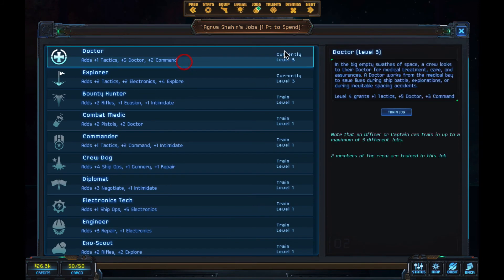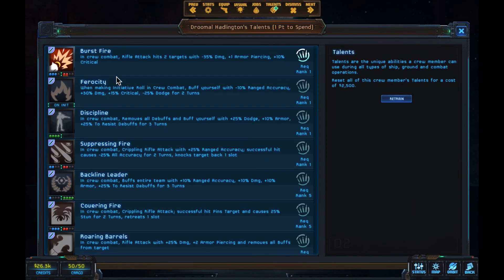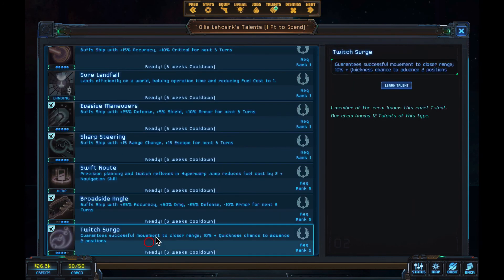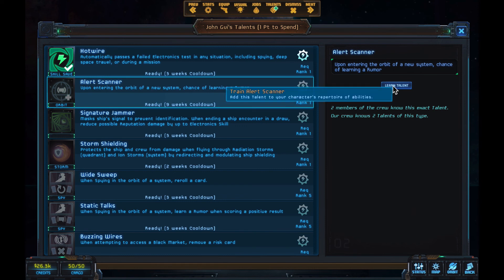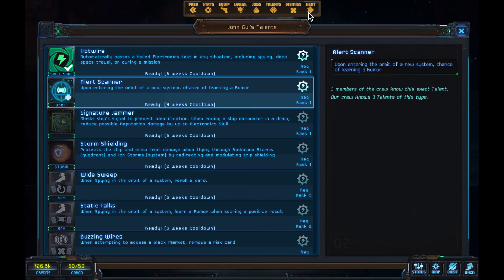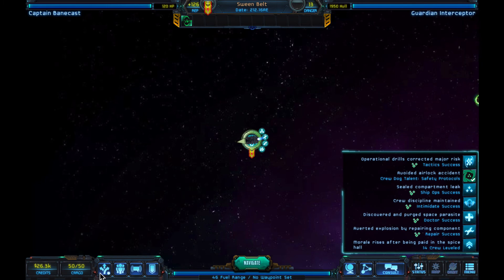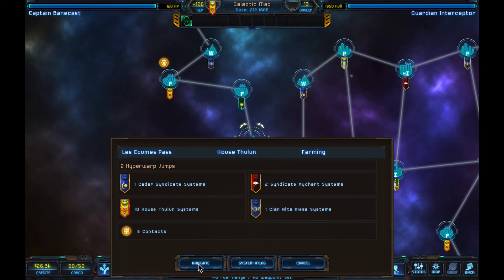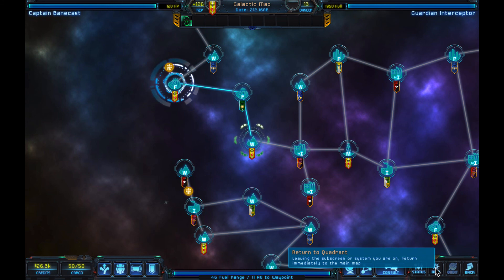We're going to upgrade quickly — one job rank. Let's go ahead and put in a doctor. Soldier talent — this one had Burst Fire and we have two soldiers, so I'm going to put in Roaring Barrels to get one that works in position one. I'll get a second Twitch Surge, and a chance of learning a new rumor when we go into orbit. Let's hightail it back to square one — back to our original sector.